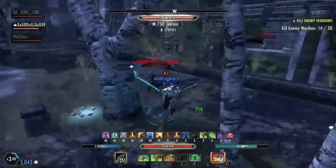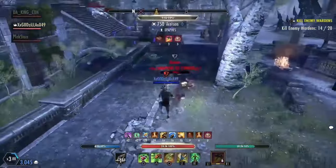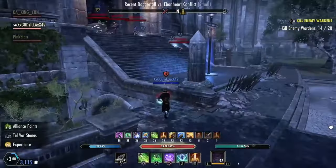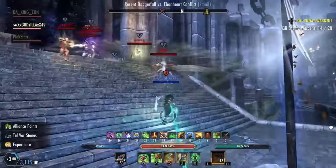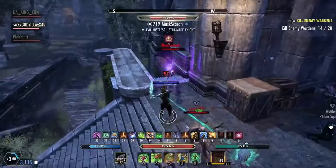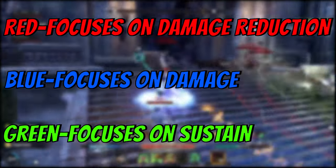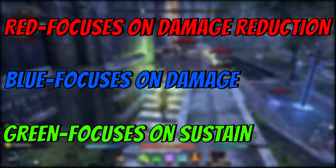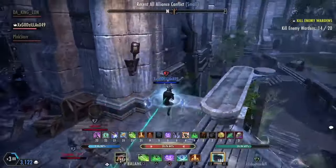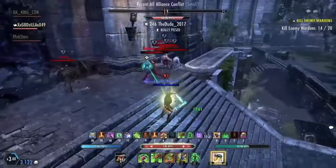The cap for CP right now is 810. You can go past this number, but you can't spend those points into anything. Gaining champion points is rather simple — basically, all you do is just play. There are three different trees in the champion points: the red tree focuses on damage reduction, the blue tree focuses on damage, and the green tree focuses on sustain. Now that we have all the basics out of the way, let's explain what each CP spec does and if it's worth investing in.